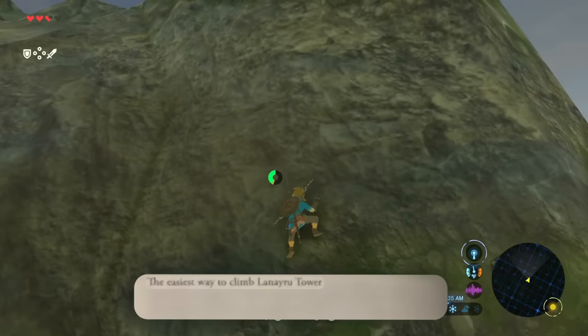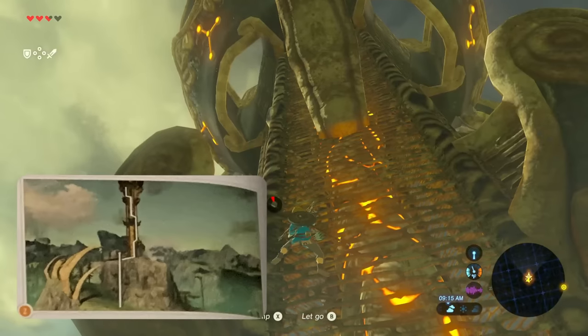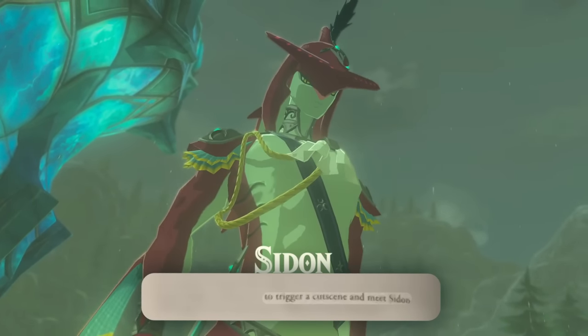The easiest way to climb Lanayru Tower is to make your approach from the northwest. Right, left, left, up. Once you're ready, glide down to Inogo Bridge to trigger a cutscene and meet Sidon.